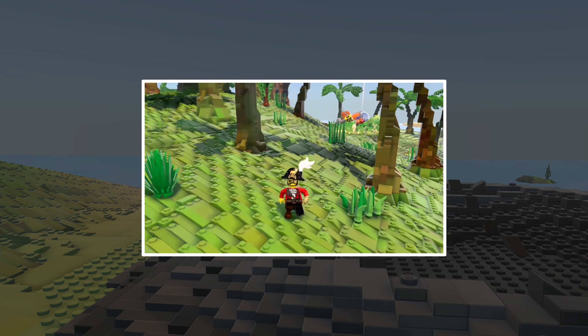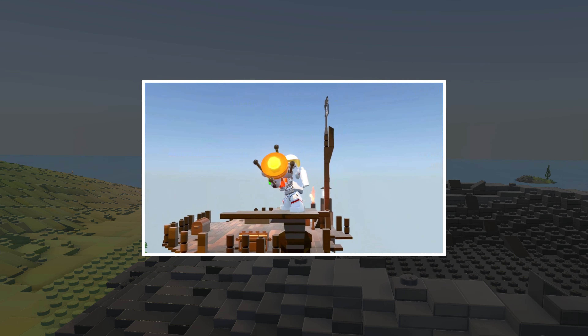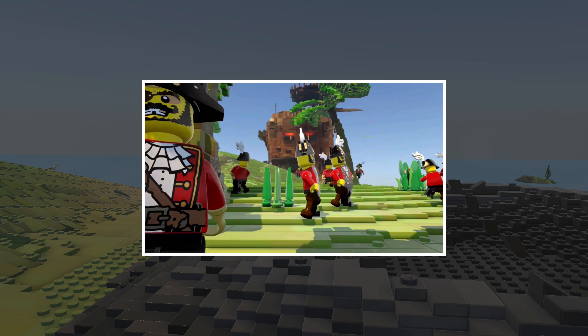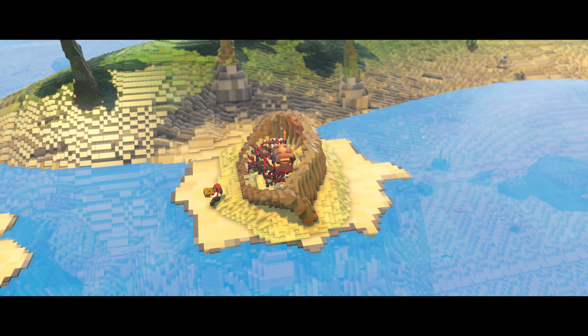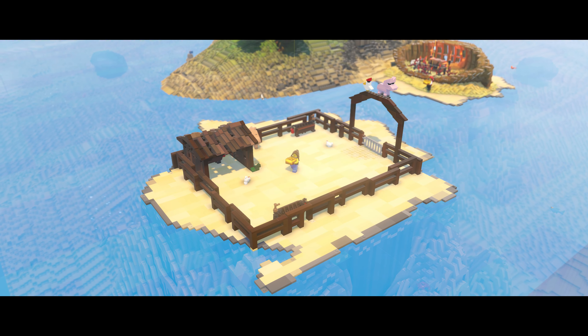And should you find you've summoned one too many weird-looking creature things, the Discovery Tool also has a handy delete function. Getting to grips with the Discovery Tool is the first step on your journey to becoming a master builder.